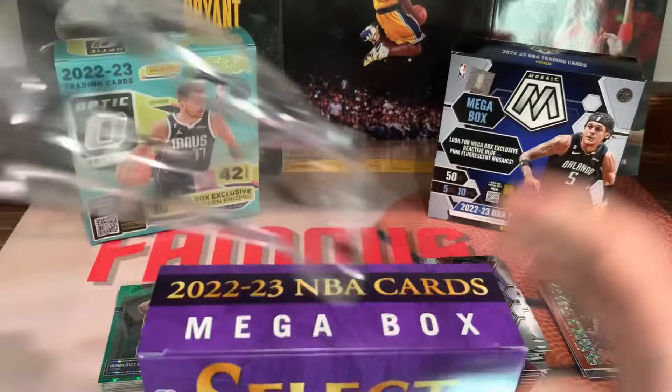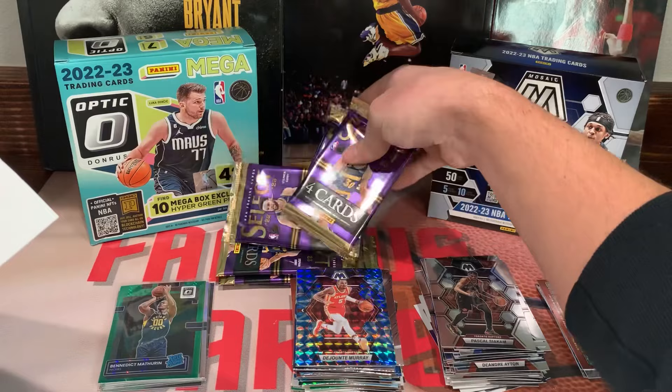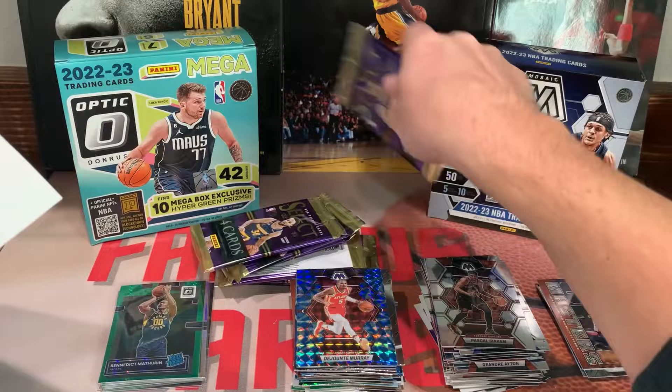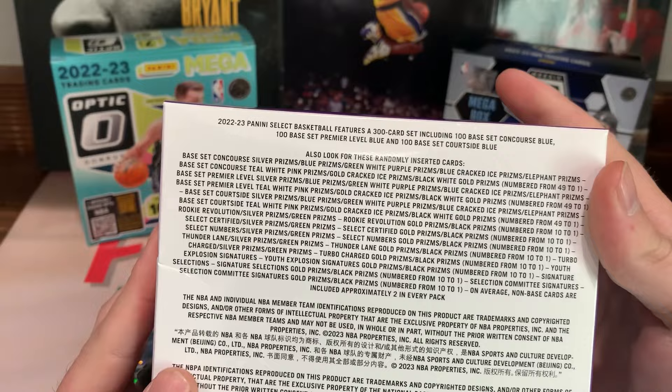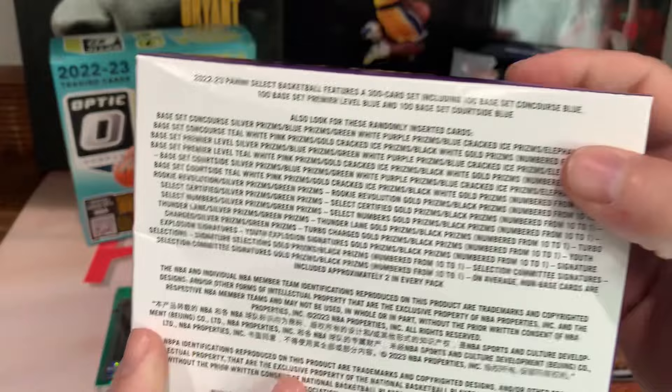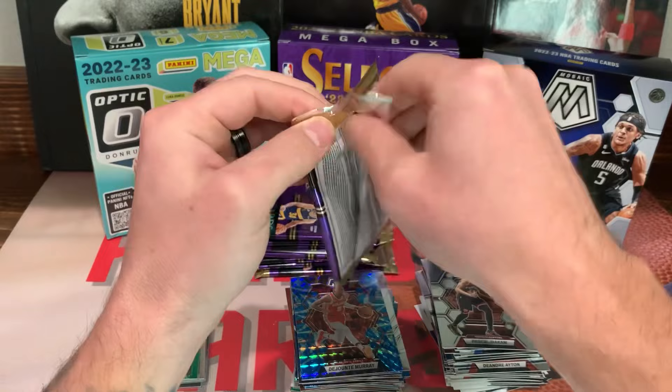Let's get into Select — not really sure if this is Walmart or Target. For this one we're looking for the ultra-rare Elephant insert — you can pull one-of-ones, so the ceiling is pretty high. I've only pulled one one-of-one in my whole life and it was out of Prizm baseball, like four or five years ago. Alright, this is the blue ice — hopefully I can get a Palo!